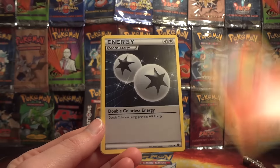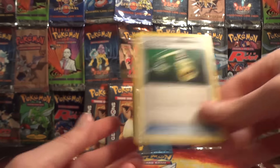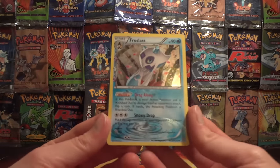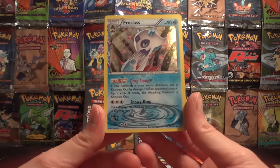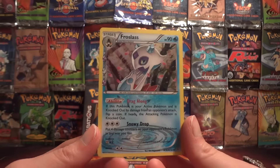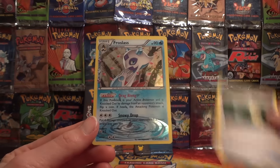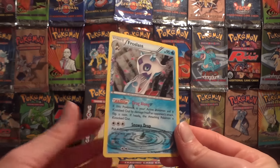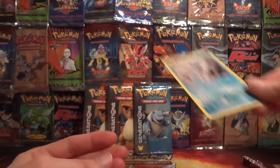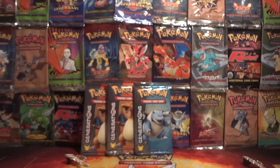Charmander's stolen some kid's glasses. DCE — oh, that got a reprint. Energy Switch. This is like Legendary Treasures, where it has the equivalent of the Radiant Collection. It does say RC. So yeah, it's got the mini set along with the main set — 83 cards in the main set of Generations, and then the Radiant Collection tagged on, which is an additional 32 cards. A beautiful Froslass holo and a Hitmonchan — and that is my rare.